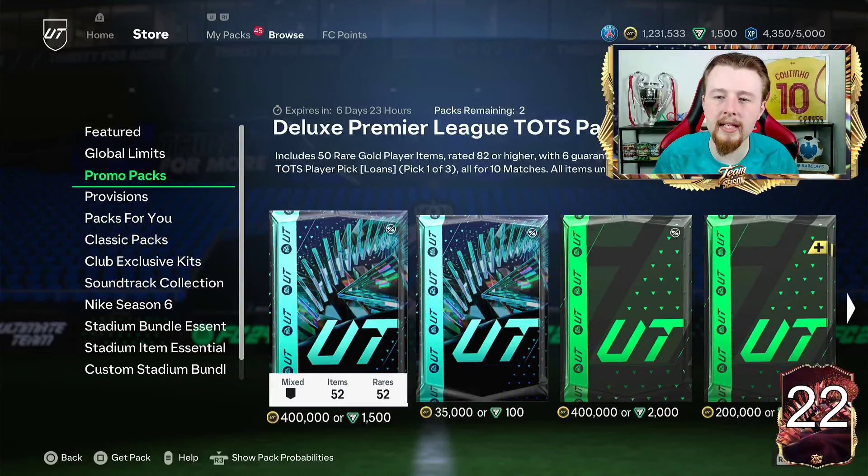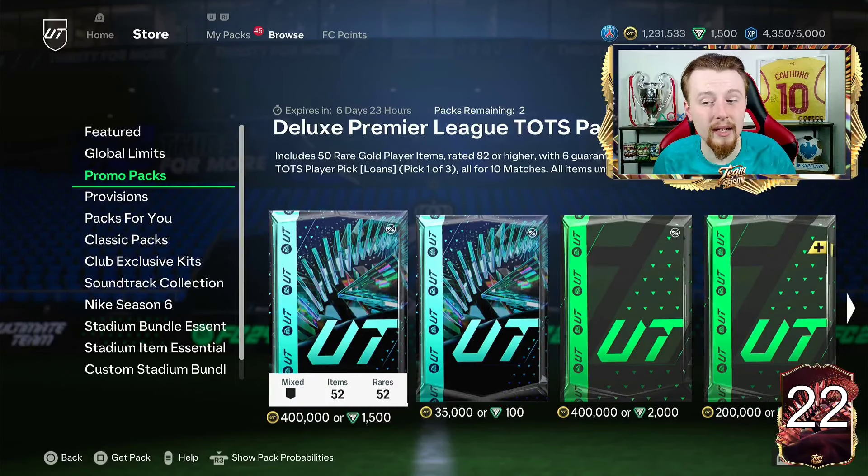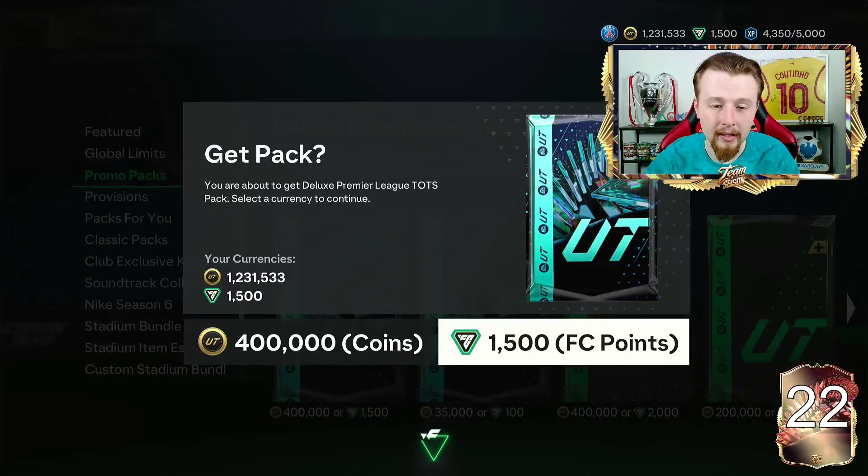If you guys are new to the channel, don't forget to leave a like, rate and comment, subscribe, all that good stuff. And with that being said, let's get into our first pack pull of a Team of the Season that we've already had so far. The deluxe Premier League Team of the Season packs — 50 items, 82 rated or higher, 6 guaranteed to be walkouts, and minimum 2 Premier League Team of the Season player picks.